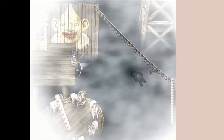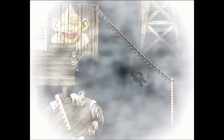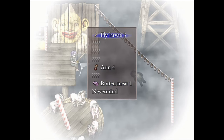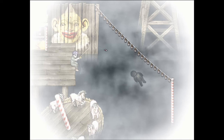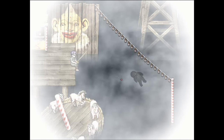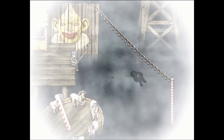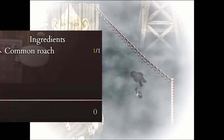Moving on to the video, we see Levi doing his thing — he's sitting there fishing. There's a dead body in the ocean, nothing major. We see the mechanic in action, and it shows off three out of at least six baits we'll be using. First fish on the list of possible fish to catch: Common Roach.